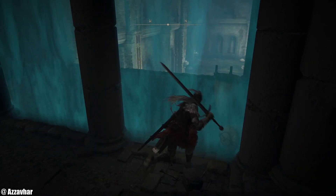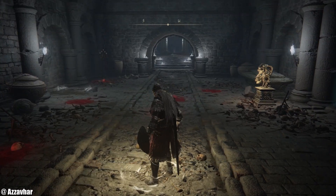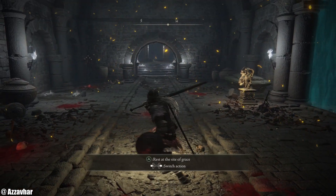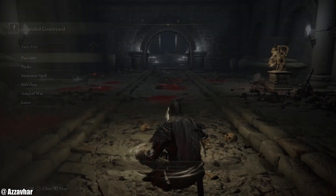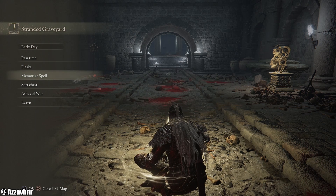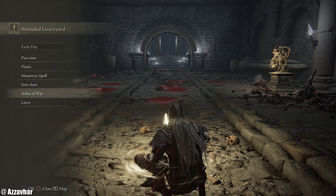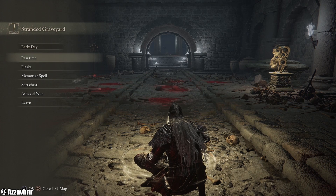I guess this bit is blocked off in the Network Test. Touch Grace. Lost Grace. Rest at the site of Grace. Stranded Graveyard. We've got Pass Time, Flasks, Memorise Spell, Sort Chest, Ashes of War, Leave. We've also got the Time of Day up there — it says Early Day. We have the option to Pass Time.